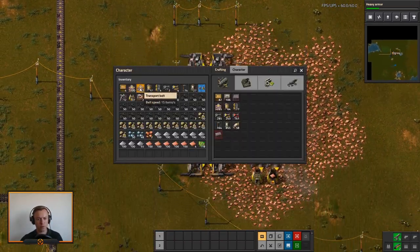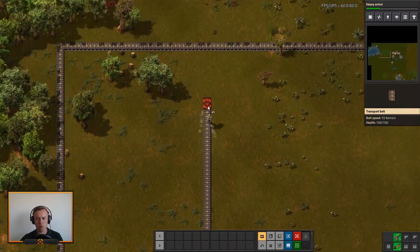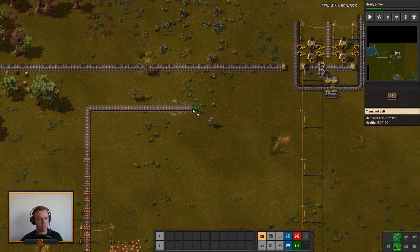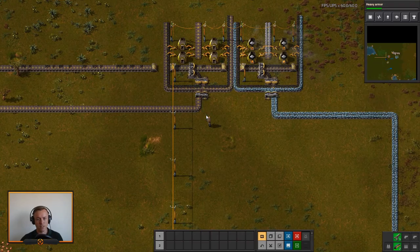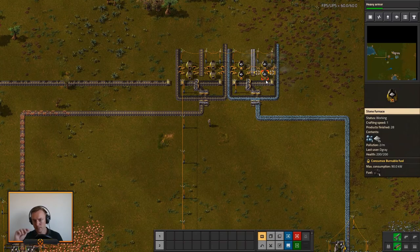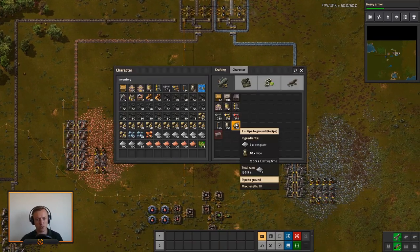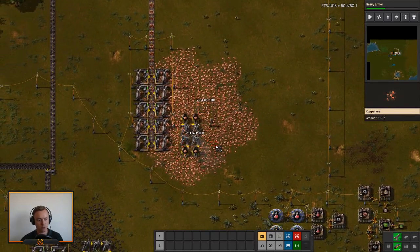I'm very much looking forward to trying out the Spidertron. From what I understand, it's even able to walk across water, which I think is brilliant — up to around 14 tiles of open water it can cross. So it's going to be very good to try out all of those things. In about a few hours I'm guessing we should be nearing the Spidertron and be able to do that.